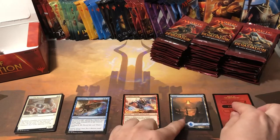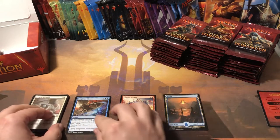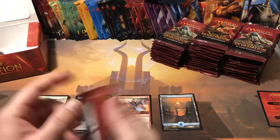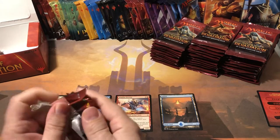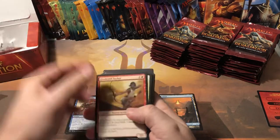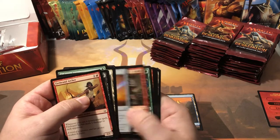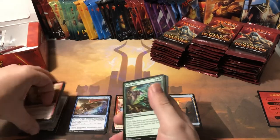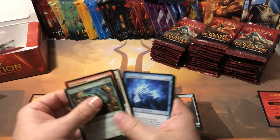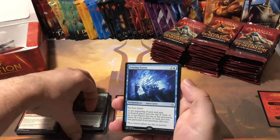We did get our first full art land, which I love. It's one of the main reasons I love opening Hour of Devastation — even though there's not a lot of really super valuable cards, at least I can get my floor lands out of these. I love the full art lands and I love the whole Egyptian theme. I think they should have done more actual Egyptian-flavored cards — like Vizier of the True.